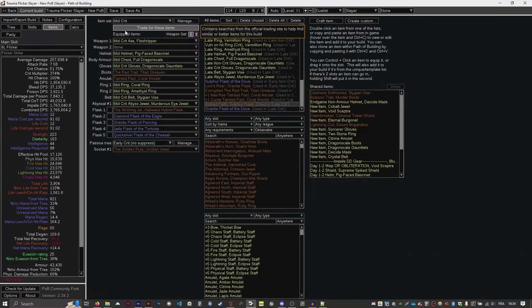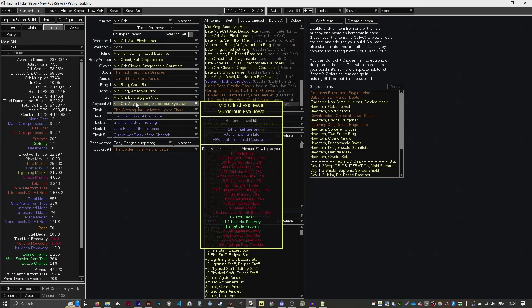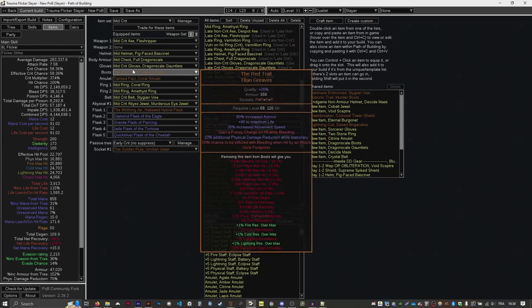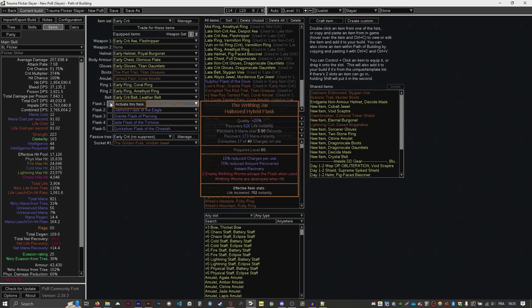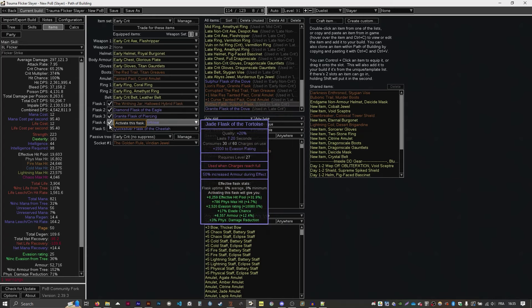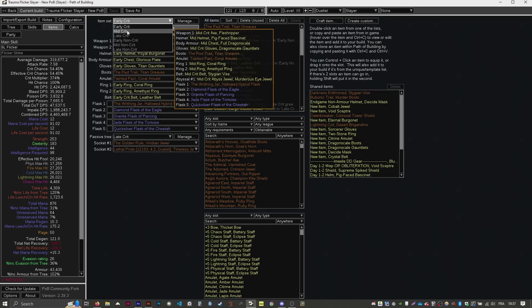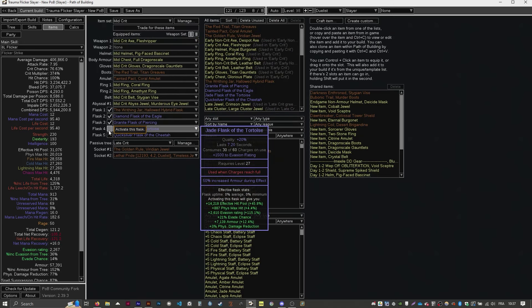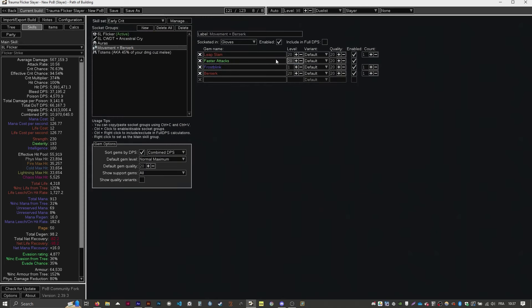Once this level of gear is reached, you then want to progressively replace it with Suppression items, add in some Eldritch implicits and craft some Focus mods. As you switch into Flicker, your DPS should be ranging from 3 to 4 million at 30 trauma stacks, without flasks nor Berserk. When both are clicked, the number is brought to a bit less than double that amount. With about day 3 gear and more levels, we get around 5 million unbuffed, up to 10–12 million range when everything's ticked.